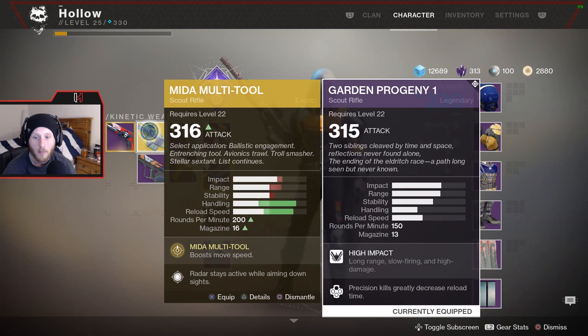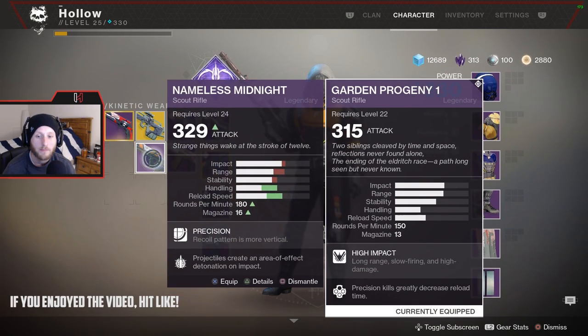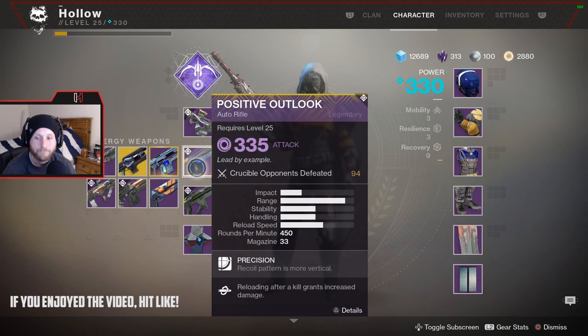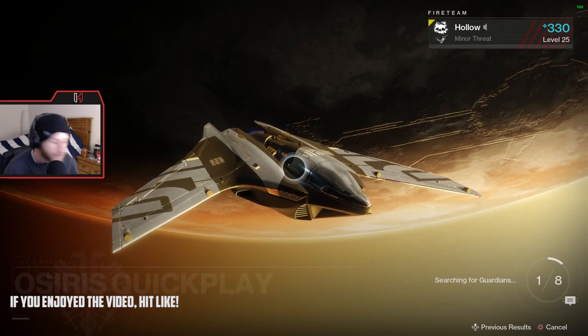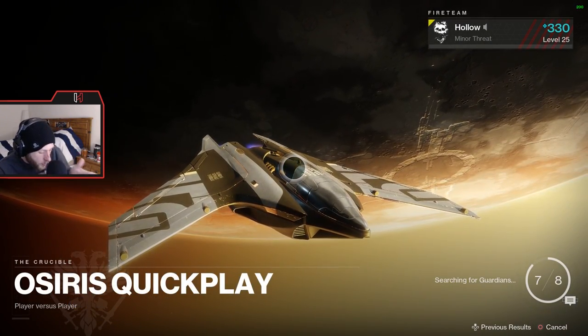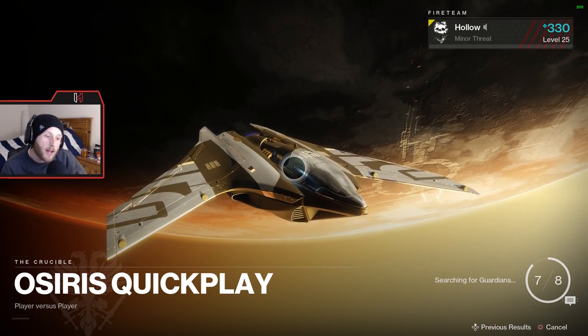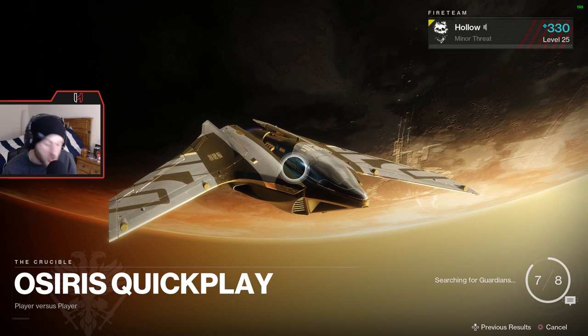This is what it is compared to the Mida. It's a bit slower than the Nameless Midnight. I just looked it up — it is the same RPM as the Jade Rabbit, which I've used in a previous video. And that thing was an assist machine.